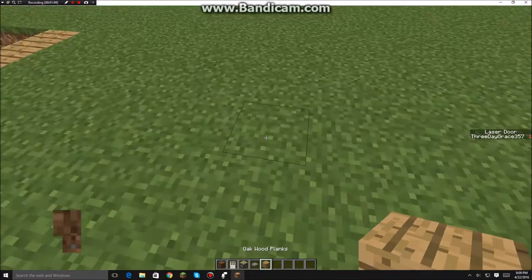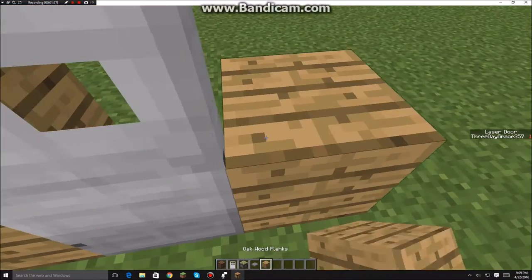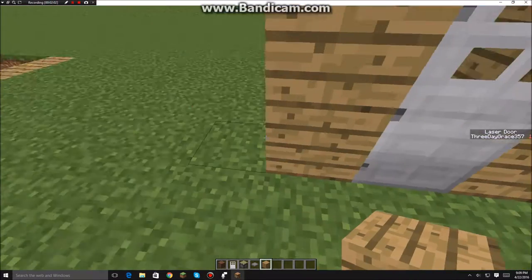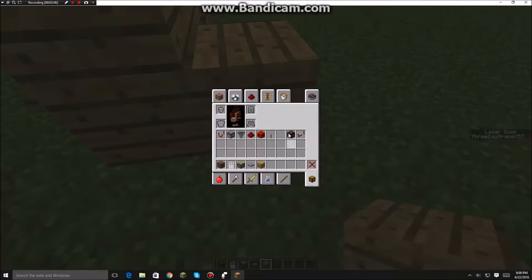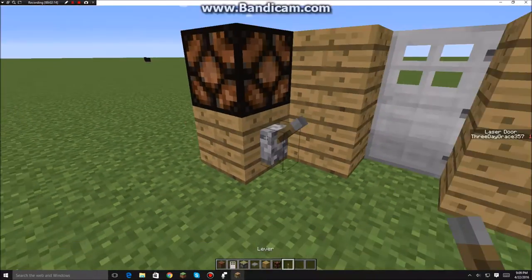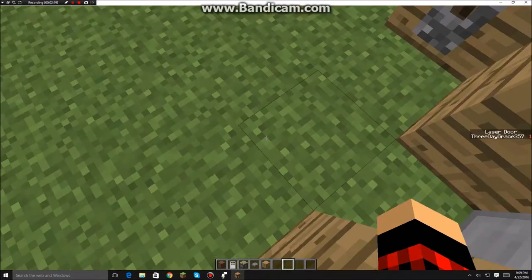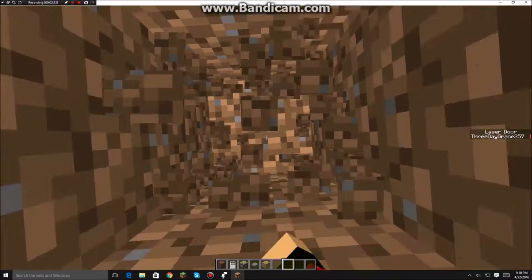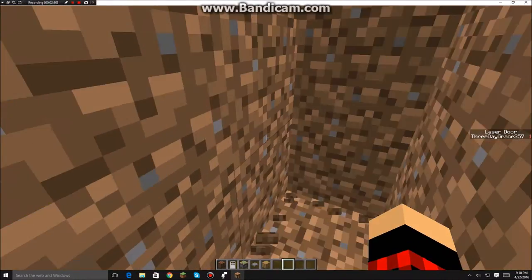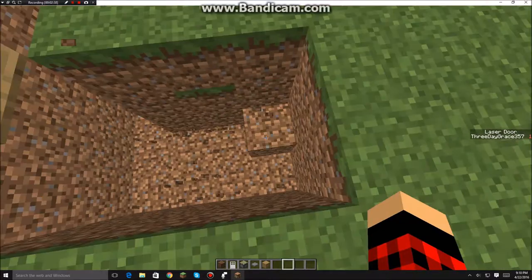I'll show you guys how to make this now. So what you want to do is build your basic door structure: a two-high pillar, door, two-high pillar. Then go ahead and extend these out one block. Behind this, go ahead and place a block. Grab your redstone and place your redstone lamp on top. Grab your lever and place it on the side. From this side of the door, we're gonna make a four-by-four-by-three-deep hole — one, two, three deep — and cut out the rest.